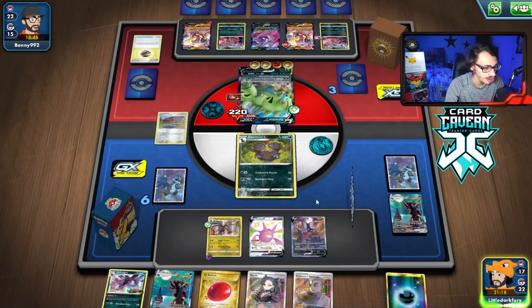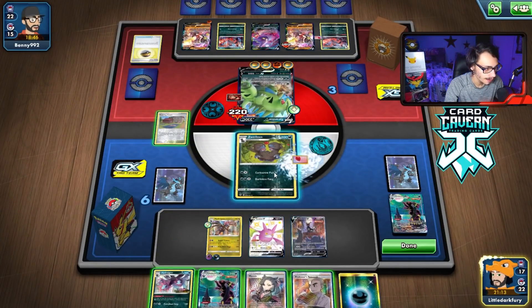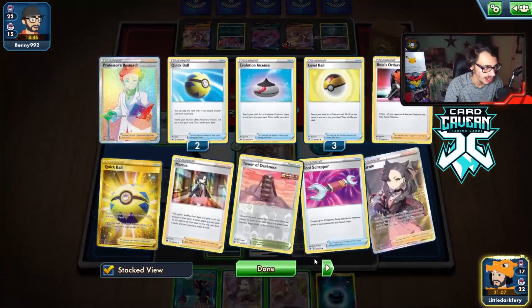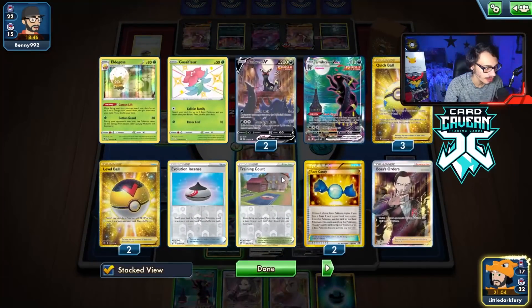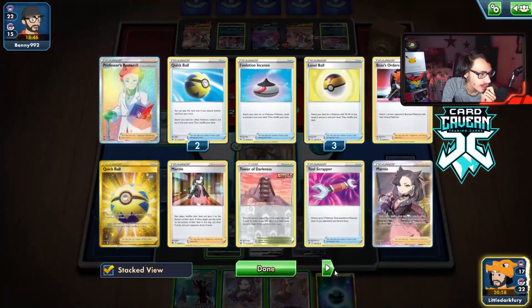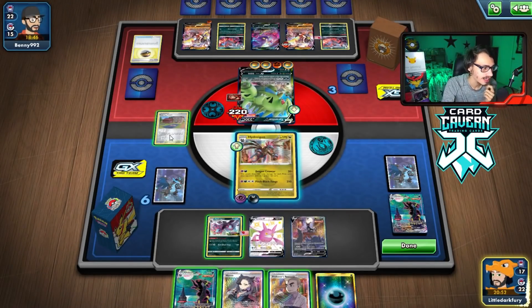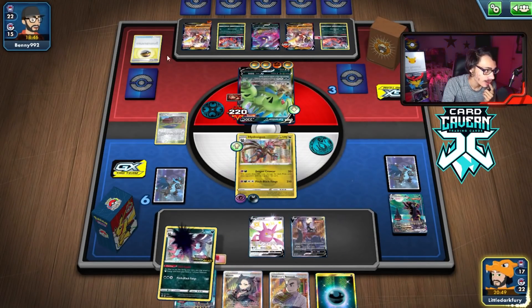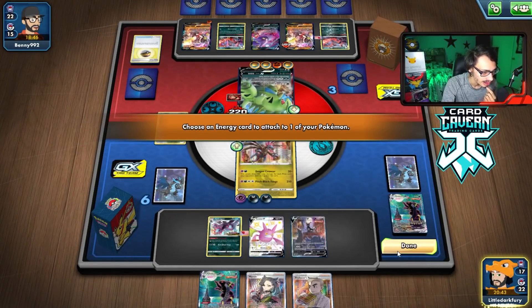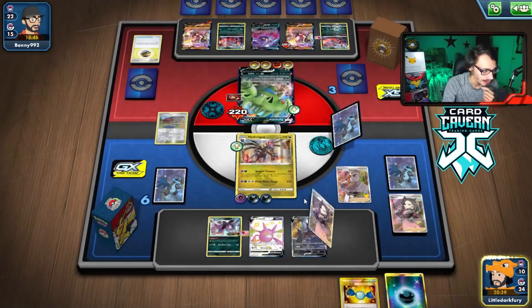So if mode is Zinnia's Resolve, we'll draw into another energy and attach. Balloon. Hydreigon. Do I Marnie? No, I don't want to Marnie. We still have another Umbreon VMAX. We have to KO the Tyranitar here — we can Dragon Counter KO the Tyranitar. Pitch Black Fangs might have to carry us at this point. I think I'm just going to Research. We're going to lose another Umbreon, but we still have one more left. Level Ball, another Deino, bench it. Training Court.